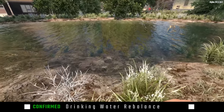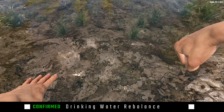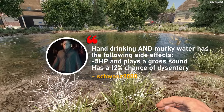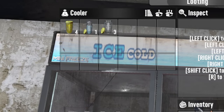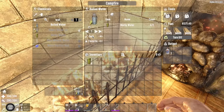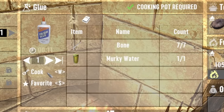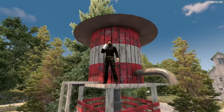In earlier alphas you could walk up to any body of water and drink directly from it, equivalent to drinking murky water. That's back in Alpha 21 along with other changes. You will no longer be able to loot boiled water, empty jars have been completely removed from the game, and crafting snowball water is gone too. A cooking pot will now be required for the boiled water recipe, and the glue recipe has been modified to require boiled water.